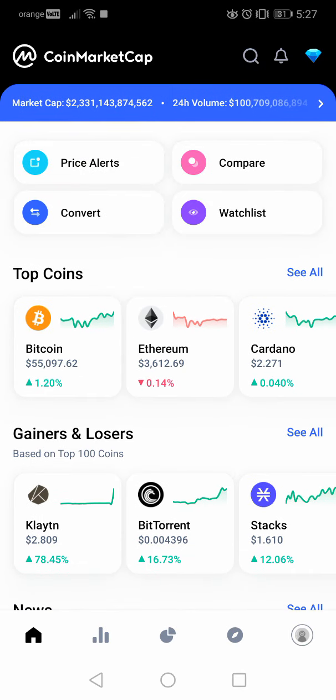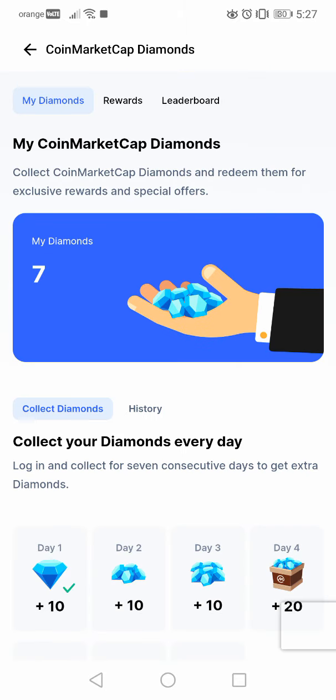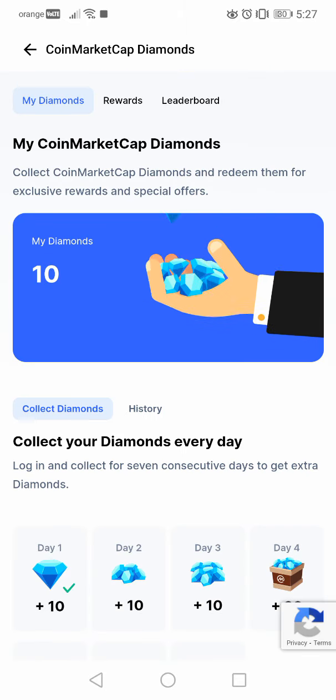First you have to open the CoinMarketCap application. Then at the top right corner you will see this little diamond button. And if you tap on it, it will open up your diamond wallet.